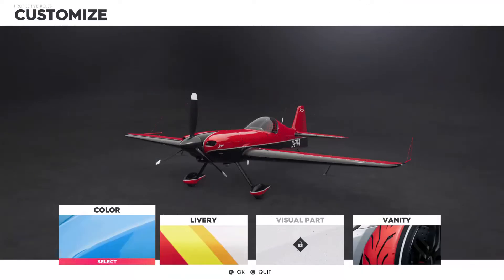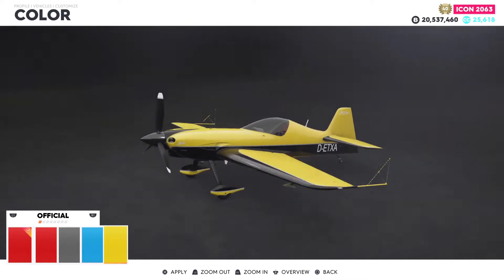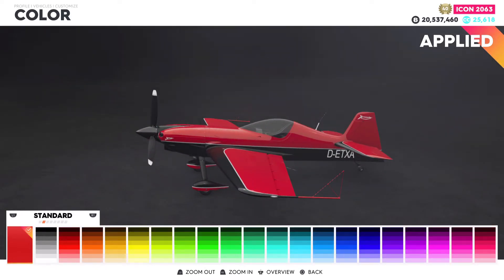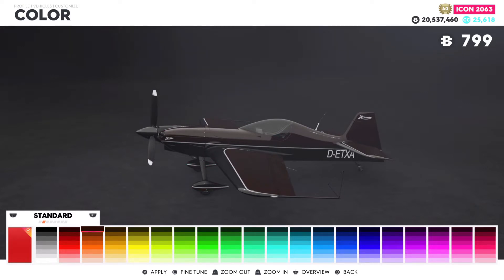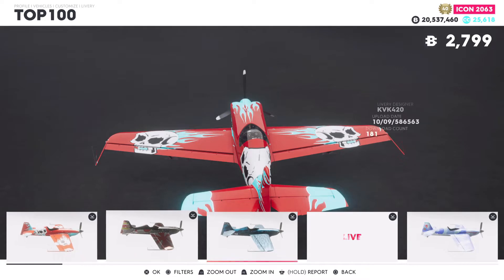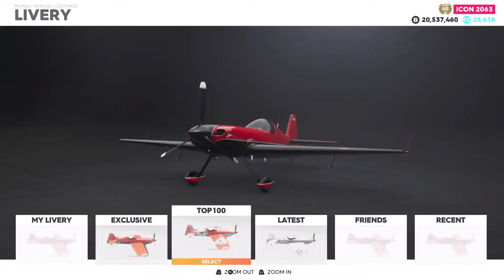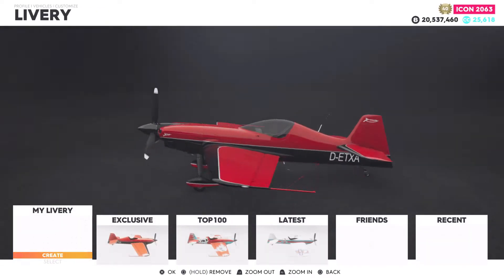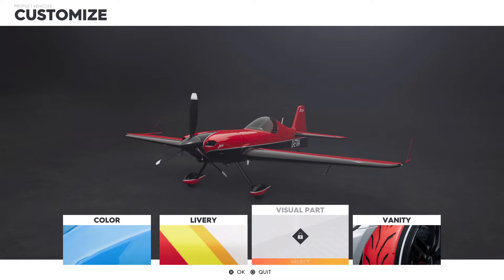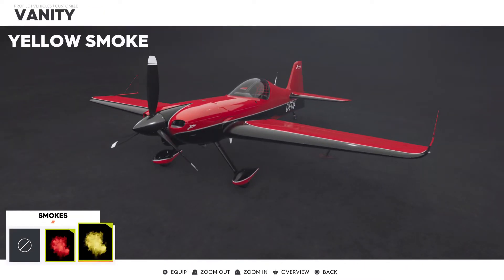Jumping right into the customization of the new XA-42 — you can change the color, including the official colors. That blue looks pretty awesome; I might end up keeping it red though. You can also do any of the Crew 2 colors, same as pretty much every vehicle. You can add liveries as well — some of these people make amazing liveries and put so much work into them, which I really respect. There are no visual parts you can add to the plane, but you can add smokes as a vanity item — the smoke that shoots out of the plane — though I don't use it much during aerobatics.